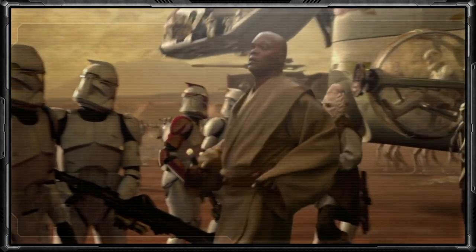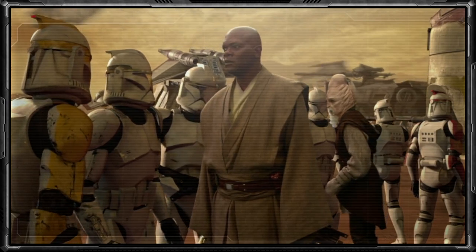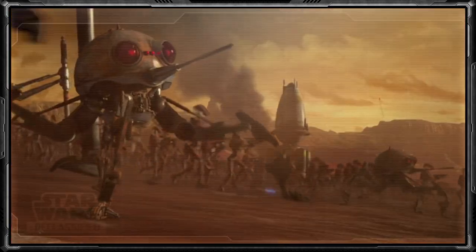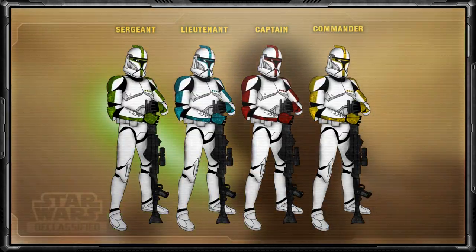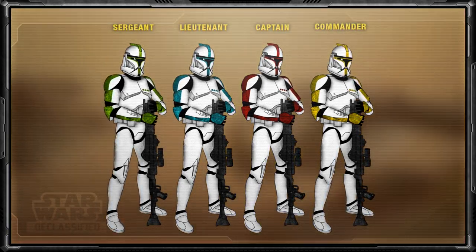During the early days of the Clone War, there were only four different officer army ranks within the Grand Army of the Republic: Sergeant, Lieutenant, Captain, and Commander. The color green stood for the rank of Sergeant, blue for Lieutenant, red for Captain, and yellow for Commander.